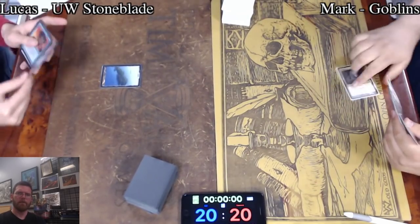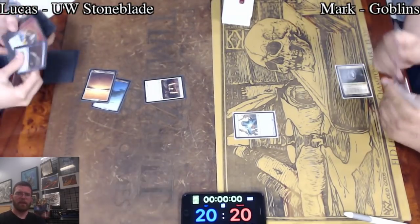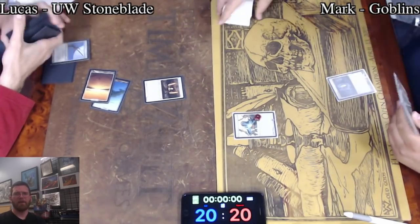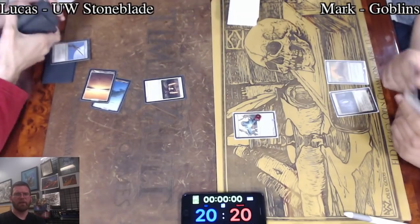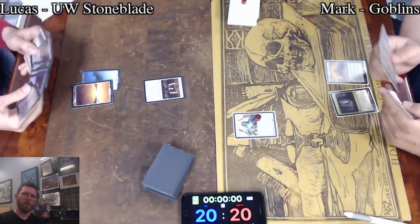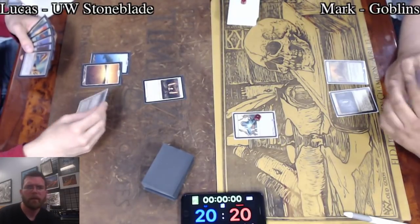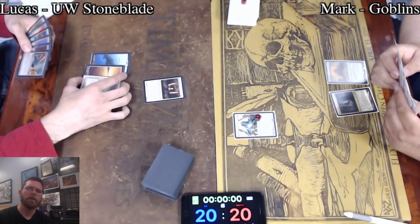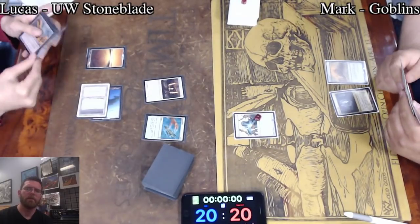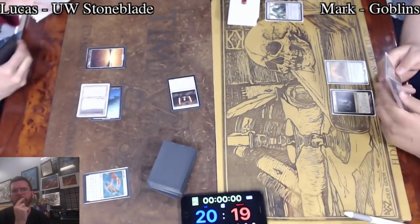Basic Island for Lucas starting out Game 2. Cavern of Souls casting Aether Vial — a couple of ways for uncounterable Goblins here. Starting out with Umezawa's Jitte. A lot of players will get Batterskull against Goblins, but I think Jitte is almost certainly correct. It does an absolute ton of work just killing all of the 1/1s and preventing them from going wide. Pithing Needle is going to be able to stop Aether Vial, but he's actually going to choose to disenchant it. And just swinging for 1.